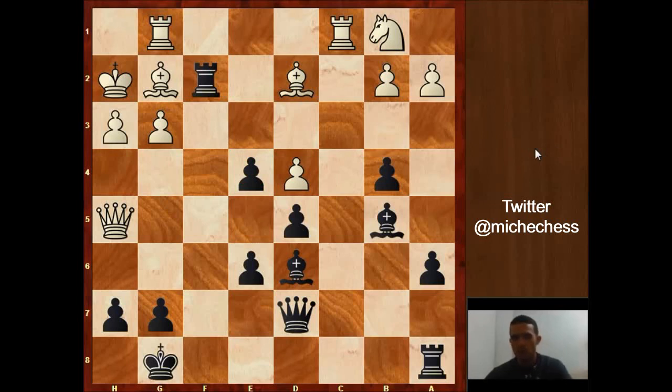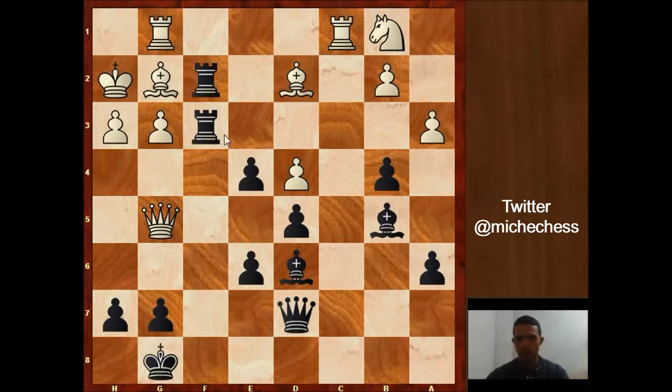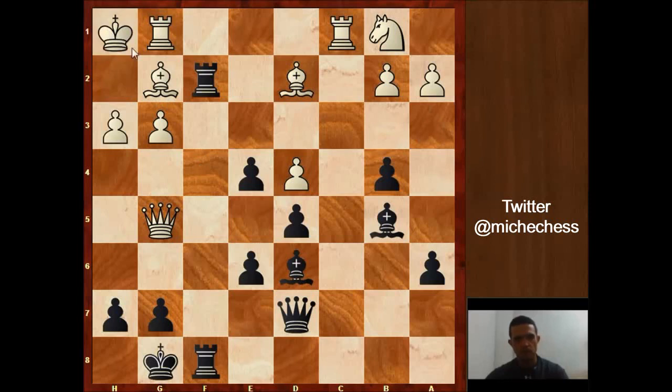Zymish plays Qg5, and Nimzowitsch continues improving his pieces with Rf8. White goes to Kh1 — black was threatening something like Rf3. For example, after a move like a3, black could play Rf3 threatening g3, and after Bf4 we have Rxg3, rook takes bishop, pawn takes, bishop takes, and black wins the queen. Probably because of those lines, Zymish plays Kh1.